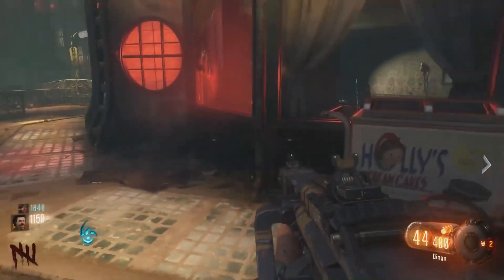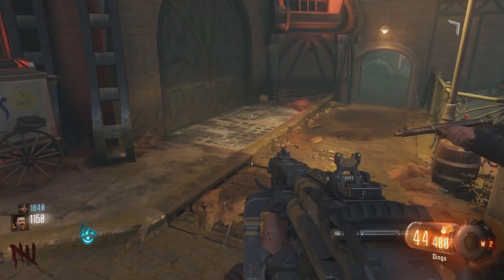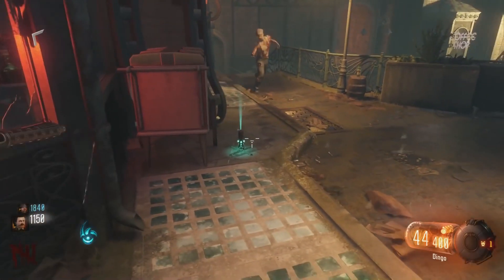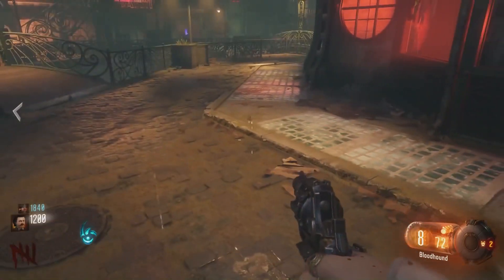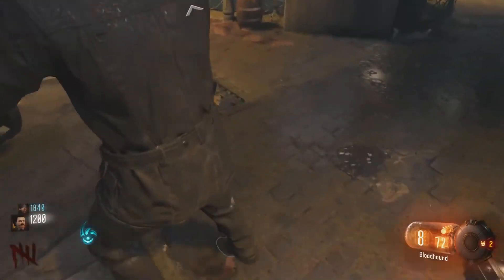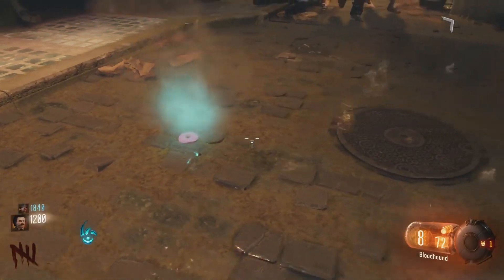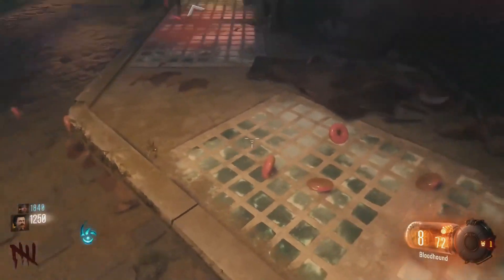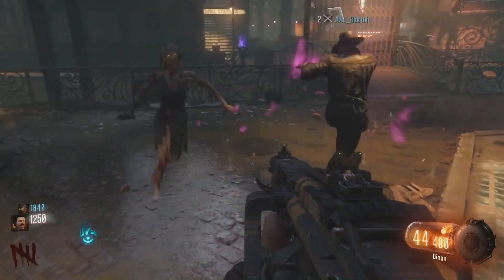Coming in at the number 4 spot, we have the donut and cake Easter Egg. Now this one's really easy to do. You go near the boxing gym to get trip mines, and then all you have to do is kill a zombie in front of the different carts around the map — there are two different ones. If you do it at the Devil's Donuts, you're actually going to get a cake thing that splatters out, it's kind of like cream. And then there's another one that's a cake cart where donuts burst out. It's really cool to do, so definitely check it out if you haven't.